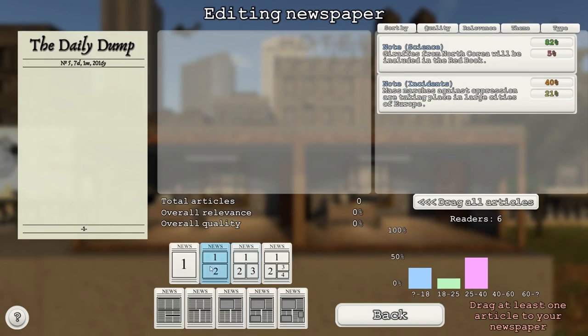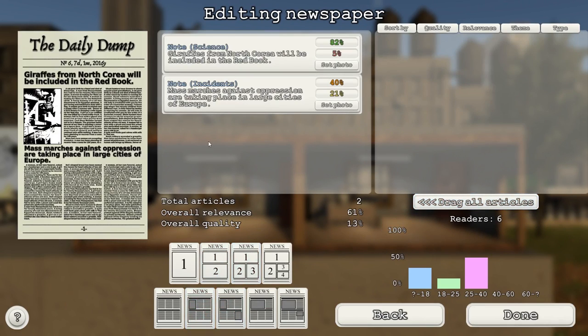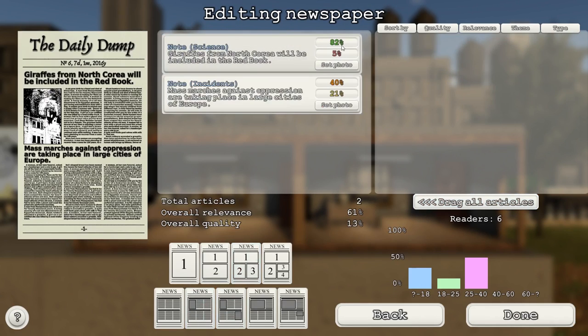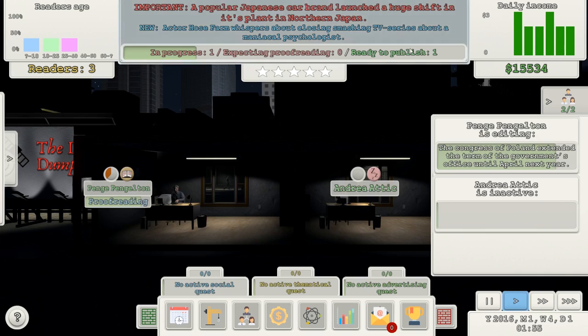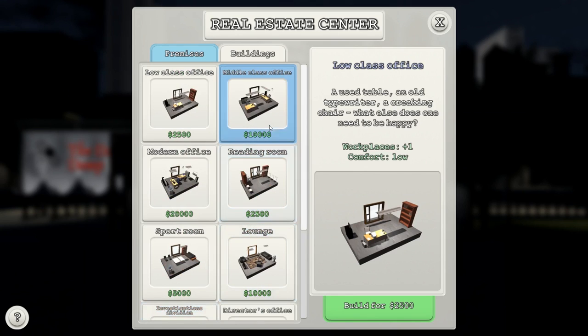That one has a higher percentage at the top — I imagine that's how relevant it is. Done. We need to do more work, do it quicker. If journalist mood is low, skills won't grow. How can I make her skills grow? I know what I need to do — I need a middle class office because that can have two people in it.